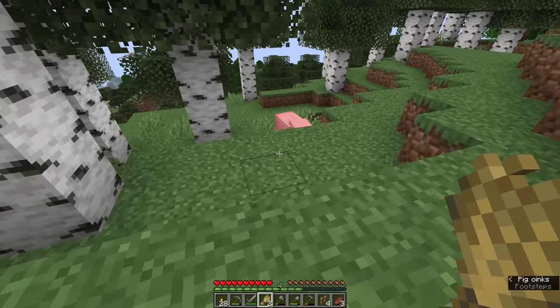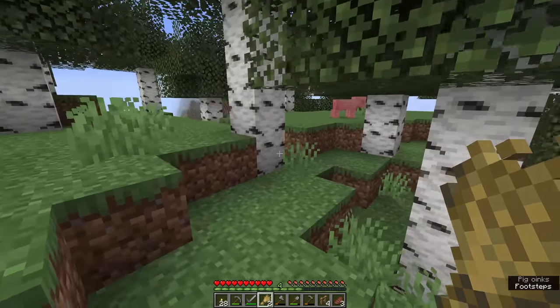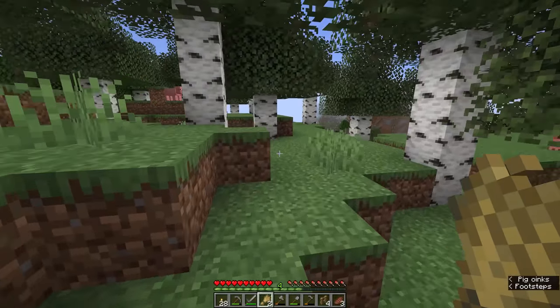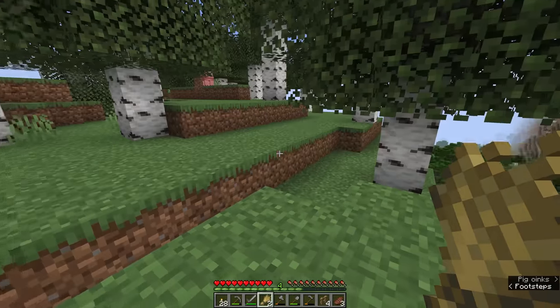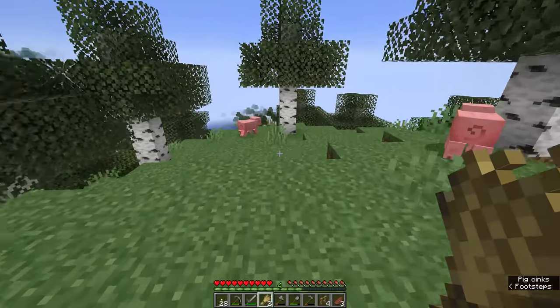There are some more pigs up here on the hillside, but you'll notice the pigs aren't following me when I'm holding wheat — that's because each animal has its preferred type of food. For pigs this is carrots, potatoes, or beetroot. For animals like sheep and cows it is wheat. For chickens it is wheat seeds. There are various other animals we'll find later which will have their own preferred foods.